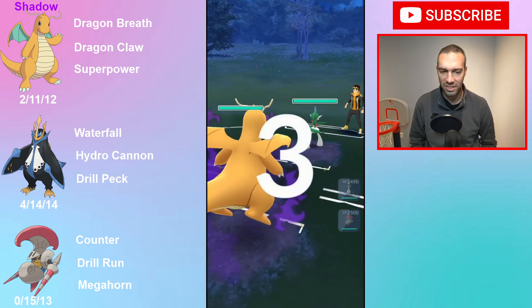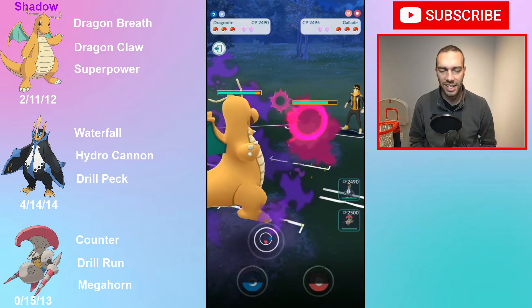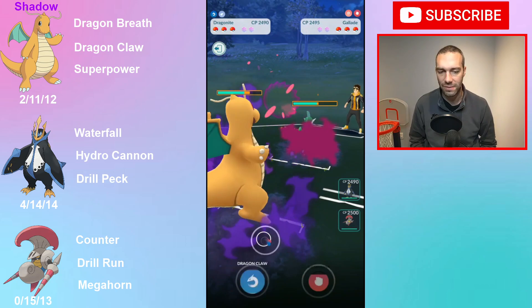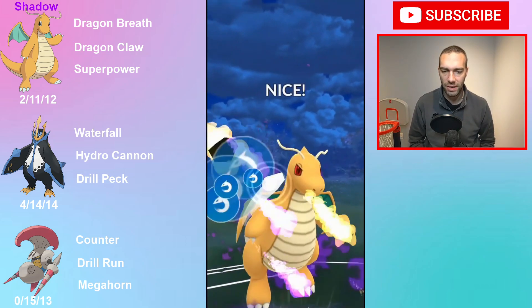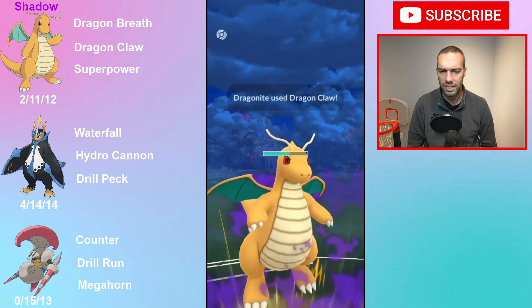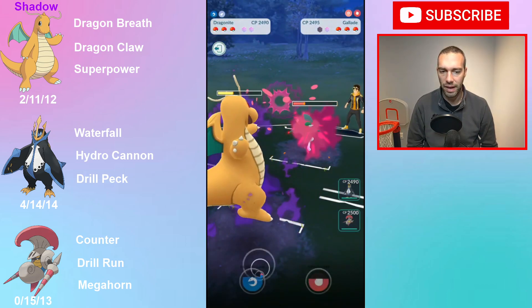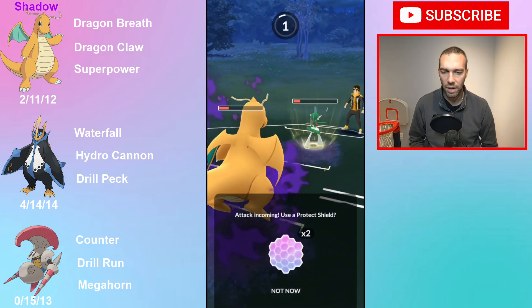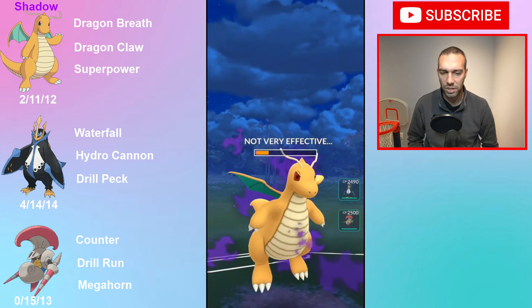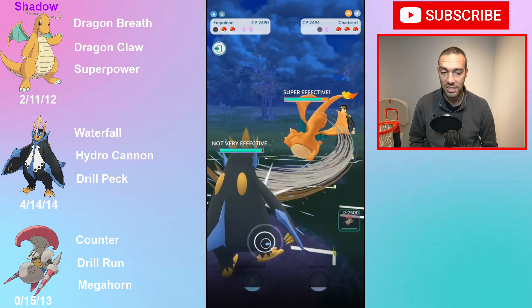Despite coming over a tough lead there, Dragonite is good as long as you keep it away from Ice, Rock, and Fairy — though I've not seen many Fairies. When you get a decent lead you stay in, grab shields, and then hope your back hand can just dominate. Leaf Blade will take me out from here so I'm just gonna let it — oh, it does not even take me out and they snipe with Charizard, which I guess is a good snipe.